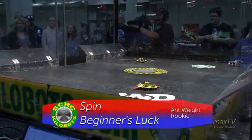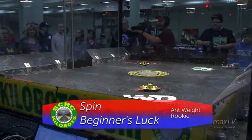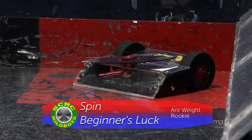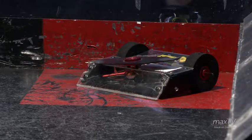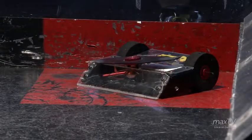All right, our Ant-Weight Rookie class — in the red corner we have Cole driving Spin, in the blue corner we have Brian driving Beginner's Luck. Both drivers are ready, our judges are ready. Let's get started in three, two, one, fight!